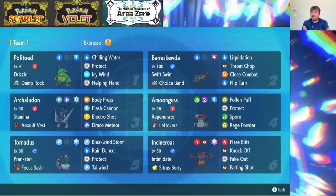We have Amoongus for some support with Spore and Rage Powder. We also have Pollen Puff not only to do damage but to heal up our Pokemon. We have Tornadus with Bleakwind Storm, Tailwind, and Rain Dance — if something happens to Politoed or we don't bring Politoed, we still have the means of turning on rain with Prankster.